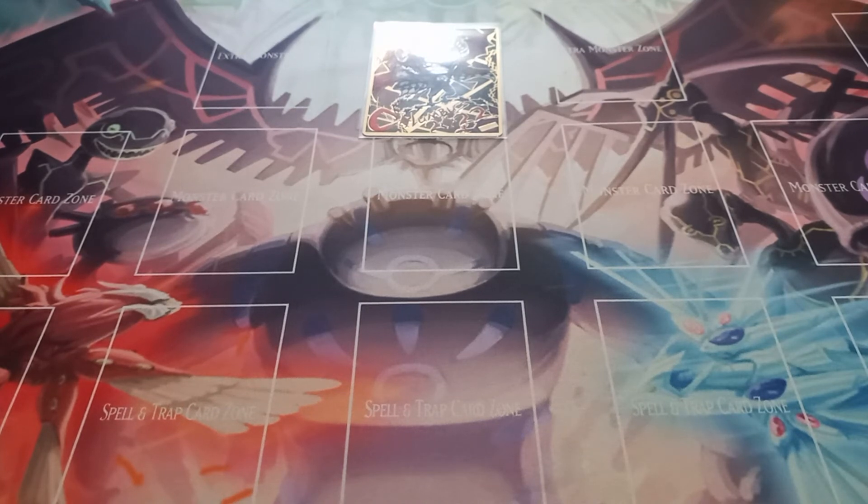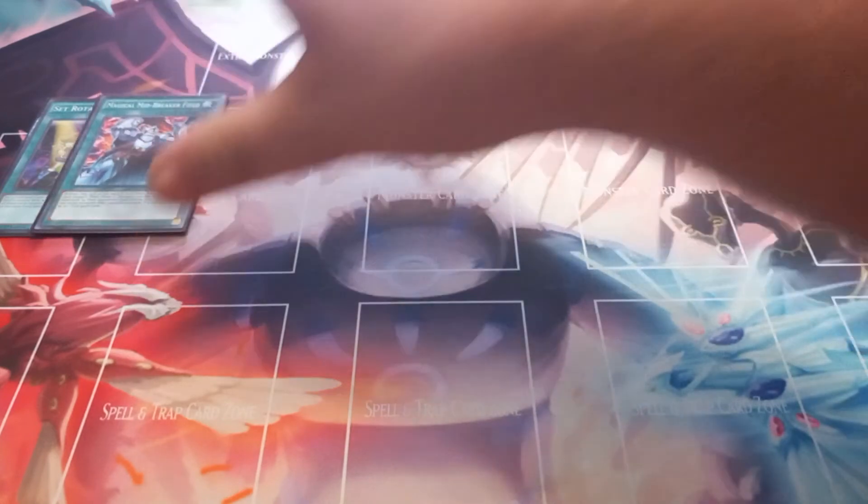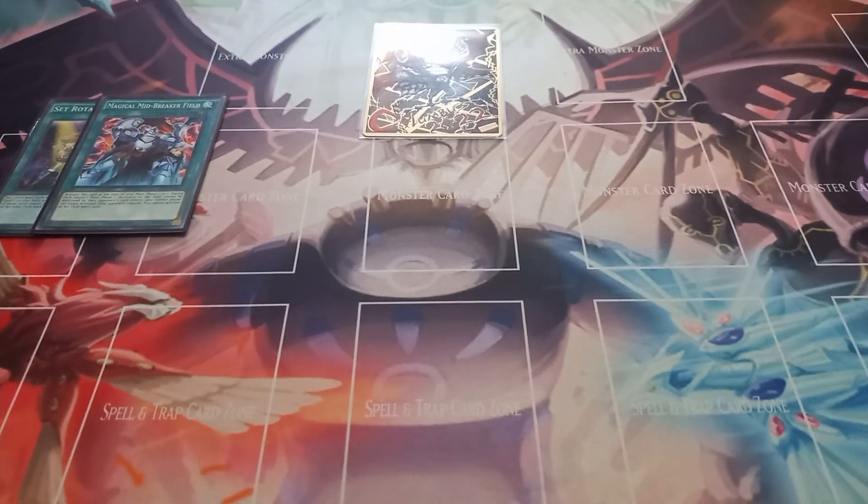Moving on to the spells, I play one copy of Set Rotation. Set Rotation lets you take two field spells from your deck, set one on each side of the field, and while a field spell is set by its effect, you cannot activate a new field spell other than the one that's already set. What I will typically do is give my opponent the one copy of Magical Midbreaker Field. While it's activated face up, neither player can activate a new field spell, and neither player can target or destroy the opponent's monsters with card effects.